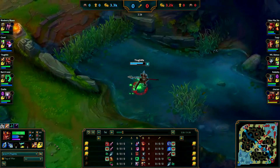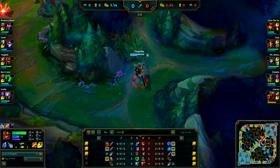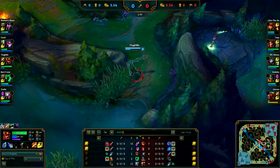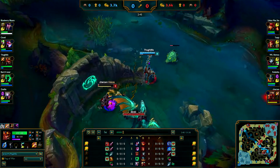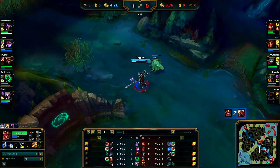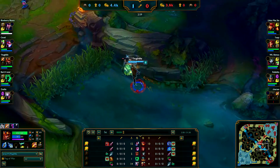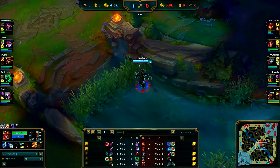I've cleared my Gromp and my red buff. Now I'm going to look for Zed at his wolves, but I can see him doing the river crab, so I won't encounter him there. I know he hasn't done his wolves, so I'll check his blue — and I know he's done that, so he must be on this side. And here I see him. I flash auto attack to get the red buff slow and just finish him for first blood. Very easy if you think about your matchup before the game starts — I already know Zed is going to be low in his first clear.